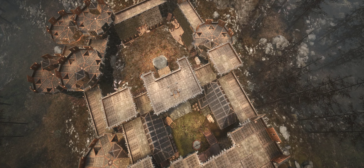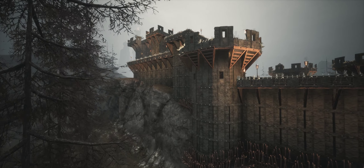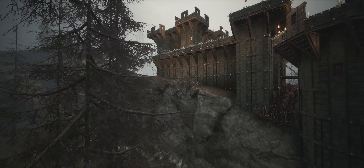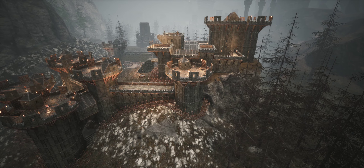When adding additional walls there's just one simple rule to follow: the outer walls and towers can never be taller than the inner defenses. The reason is that should the enemy capture the lower bailey, the inner defenses won't be compromised and still provide adequate cover and height advantage.